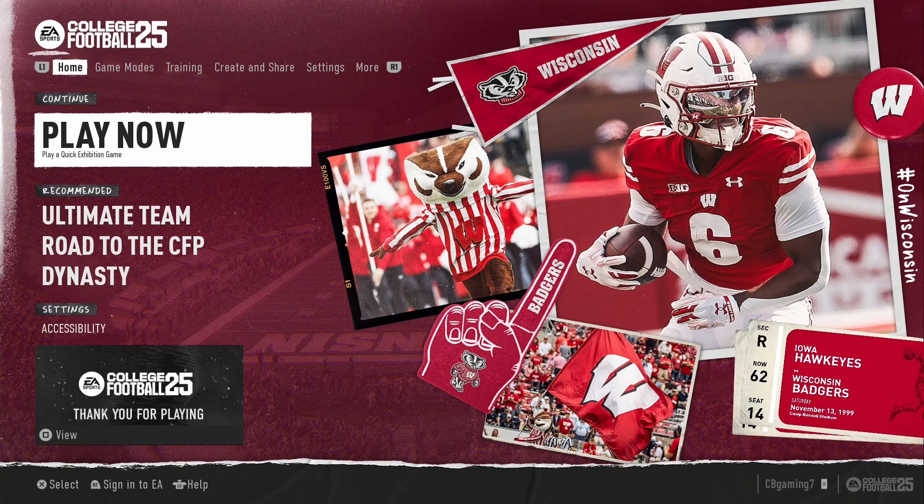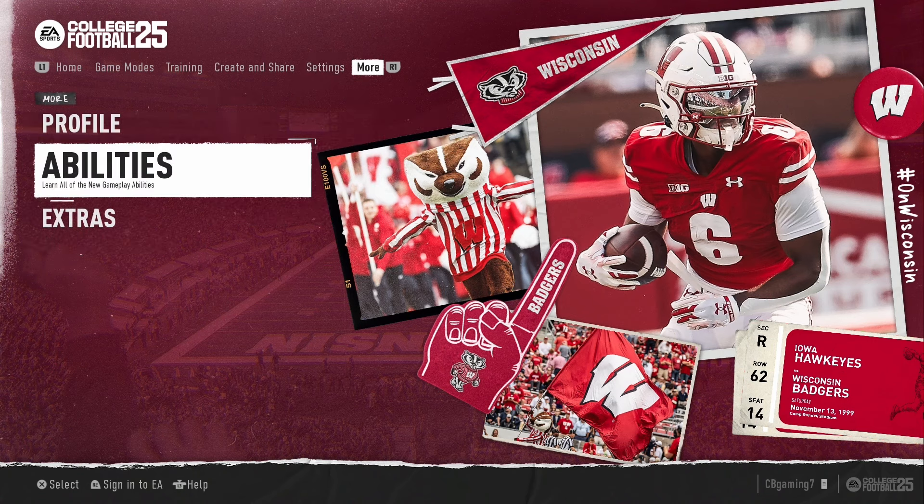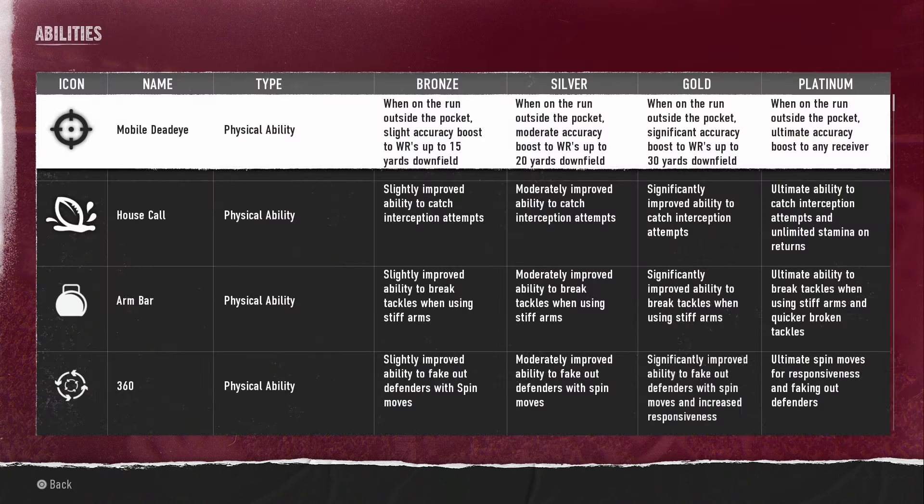Let's get right into it. There's a nice spot in the game that shows you every ability — if you go over to the more settings, hit abilities, and it'll give you an entire list of every ability in the game. There are a lot of abilities on this list, and you'll see that they have different categories or levels of what they will do depending on the caliber of player you have with the ability.